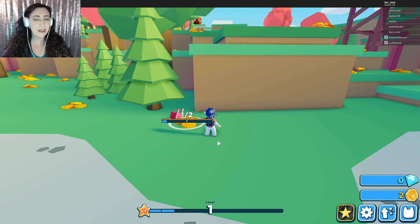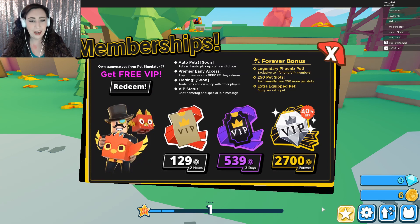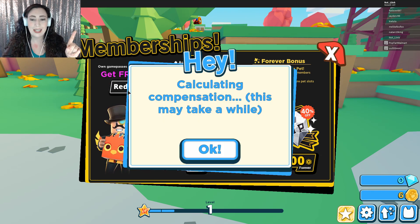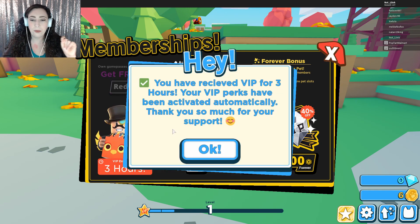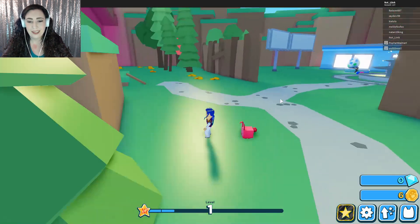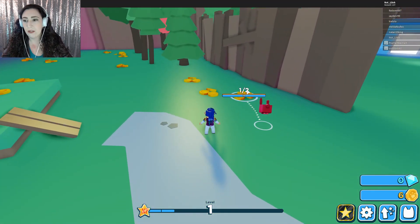I did see a feature beforehand — if I had game passes in Pet Simulator 1, I get free VIP, which I did, so I was hoping that works. You have received VIP for three hours. Your VIP perks have been activated automatically. So I don't know what VIP perks I get — I guess just auto pets and playing new worlds before they release. I get like a name tag thing. Genuinely, I have no idea what I got, but hey, we've got VIP for three hours, so that's a good thing, I guess.